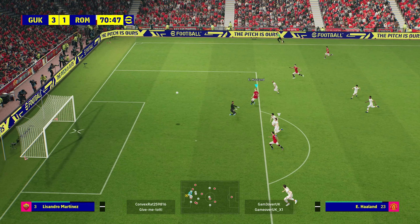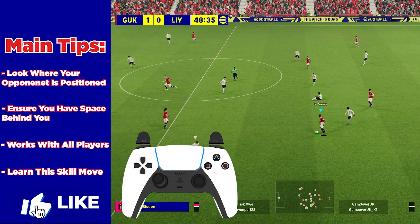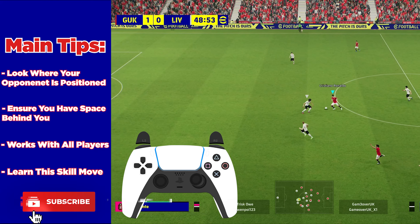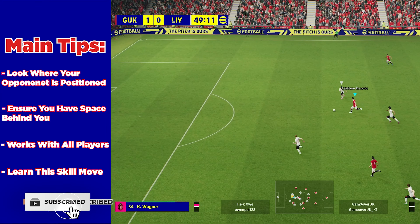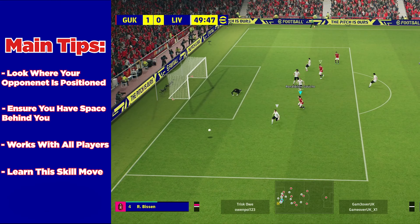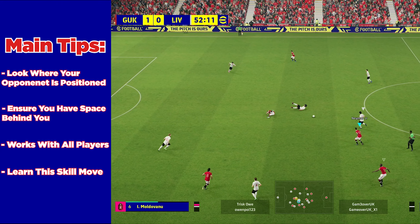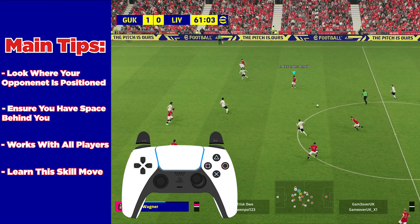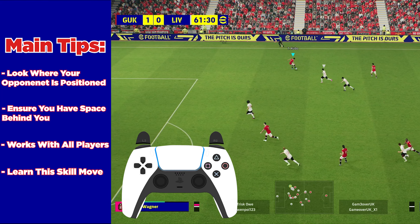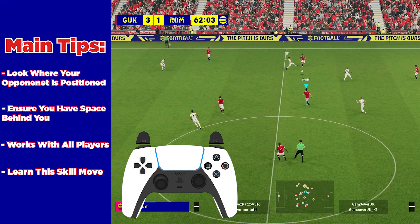A few tips about this skill move: understand where the opponent is, as sometimes they can be too close to pull off the move, or they could leave you with space to pick up the loose ball if the animation hasn't been completed yet. Make sure there is space for your player to run into after they've performed the dummy trap faint. It also works with all players, but it's quicker to pull off with more agile players.